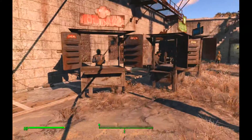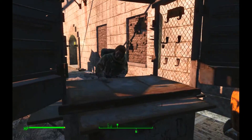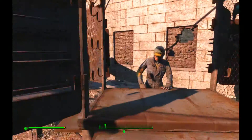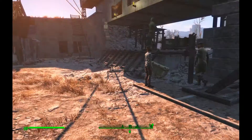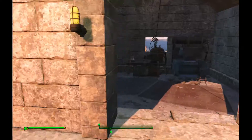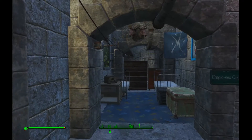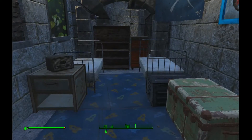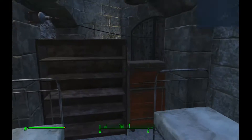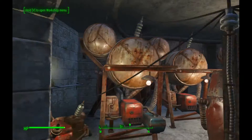We've got a market stall kind of settlement area — settlers manning the stalls makes a nice bit of income, and there are scavenging stations too. We'll start the tour right from the left. The idea was to really build a story and give you guys an impression that people live here and are trying to make this work.